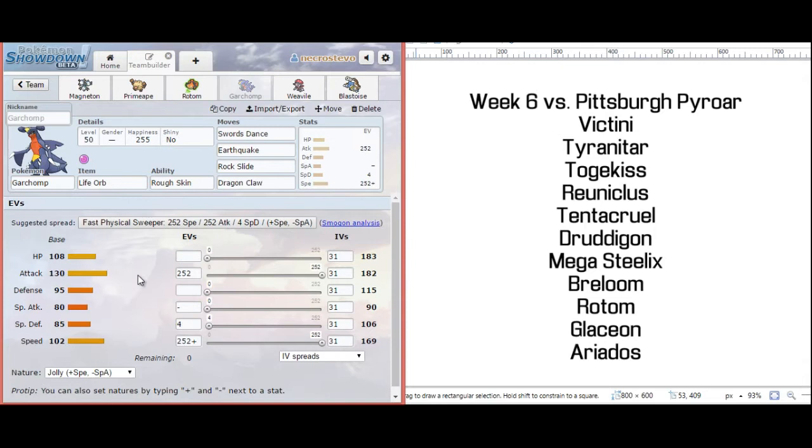Our next teammate is going to be one of our two win conditions — that's going to be Swords Dance Garchomp. Very standard set with Life Orb and Roughskin. I actually might change Roughskin to Sand Veil because I feel like he's running Tyranitar, and it would be fun to take advantage of that with Sand Veil and dodge some of his moves. Roughskin does kind of punish any contact options he might go for with Breloom or Druddigon or Tyranitar. Garchomp is really nice if he decides not to bring Choice Scarf Victini — if he goes Band or Mixed Life Orb, then I'll outspeed him with my Garchomp. But I'm expecting to see Choice Scarf Victini.